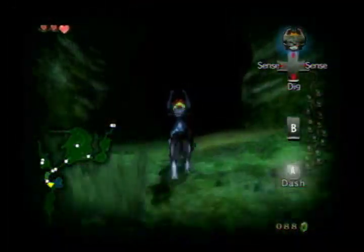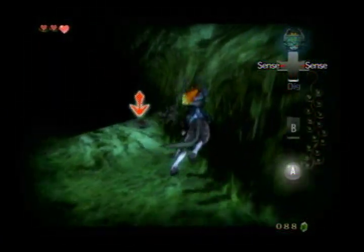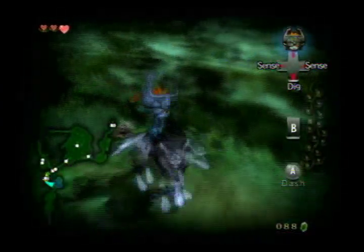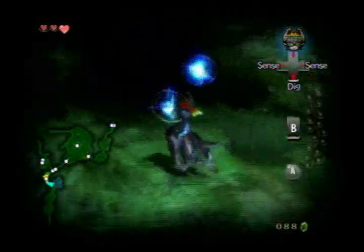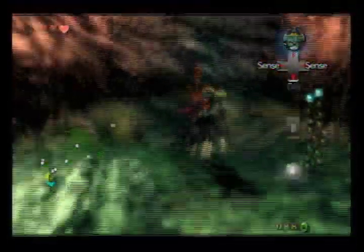So on our map, if you hit your senses, you can see these little bugs which contain the Tears of Light. They will gravitate towards you, so no need to worry about it. They come to you.